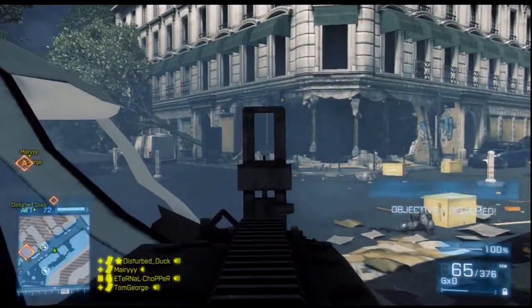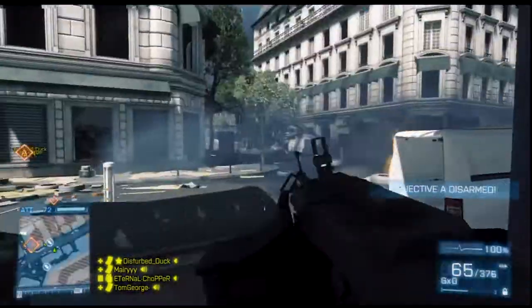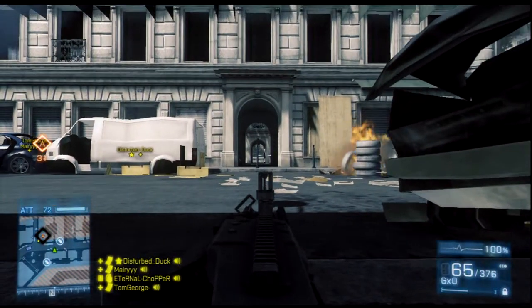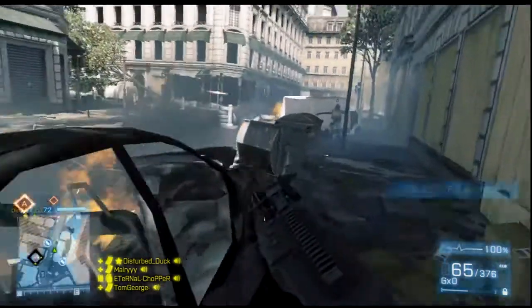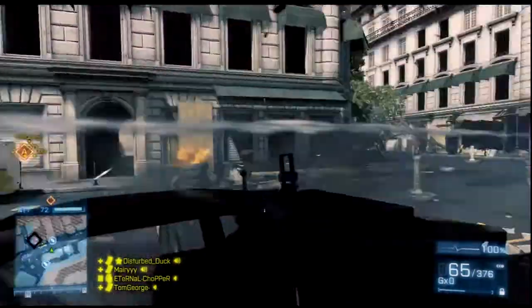Once you take B you can pretty much move around because there will be no one guarding this bomb. Where I'm looking now is just where they spawn and there's not a lot they can do. A doesn't have too much cover, it's just in a shop and you can easily jump through the windows. You can see here — this is another spawn point which I pretty much just set up and guard for my team. With an organised team you can take this bomb site pretty quickly.